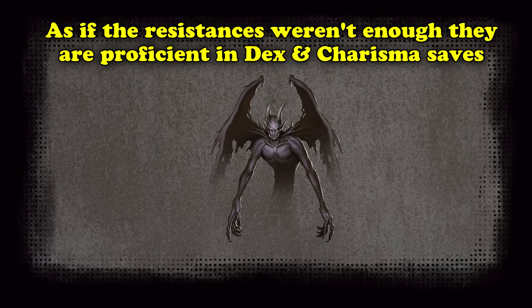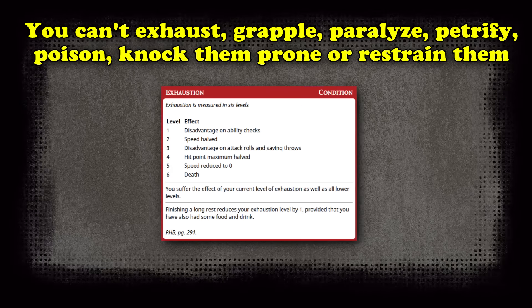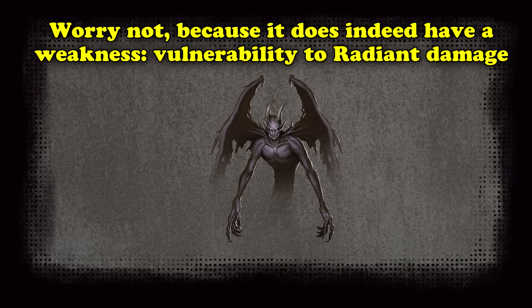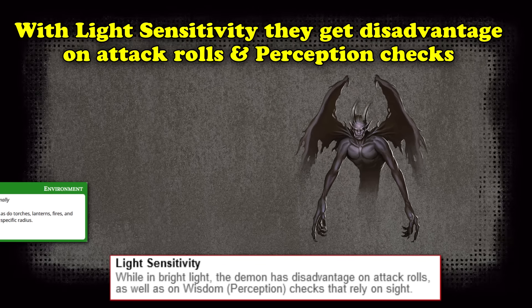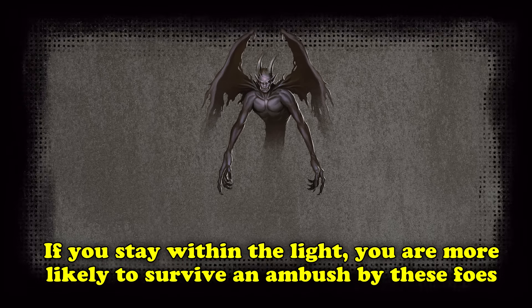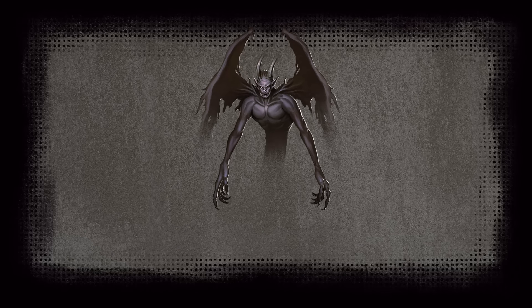Shadow Demons also have proficiency in both dexterity and charisma saves, making it less likely they'll take damage from spellcasters. They are completely immune to exhaustion, being grappled, paralyzed, petrified, poisoned, prone, or restrained, so you cannot use any tricks to hold them in place. But all hope is not lost — they are vulnerable to radiant damage and have light sensitivity, so in bright light they have disadvantage on attack rolls and perception checks, preventing the extra 2d6 damage. Because their entire kit is very one-note — a stealth ambusher with one means of attack per round — they are the least threatening of this list, but don't take them lightly.